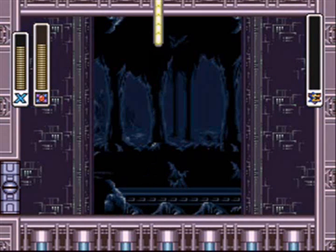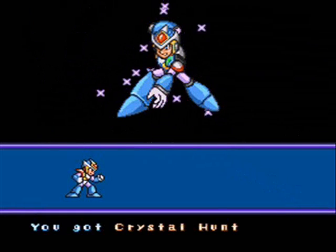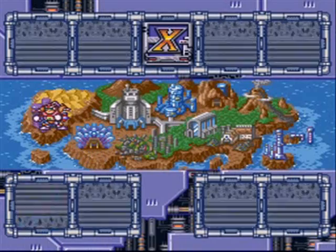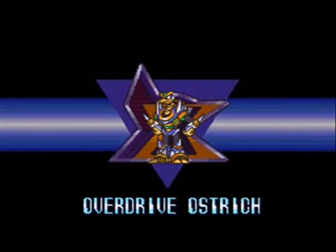Booyah! We defeated Crystal Snail, got a nice light blue paint job, and we got the Crystal Hunter weapon. The Crystal Hunter will actually freeze enemies and encase them in a kind of glass shield, and you can then climb on them to reach certain ledges. It's gonna be good for a certain heart tank later, and also for a light upgrade that's in the X-Hunter castle.